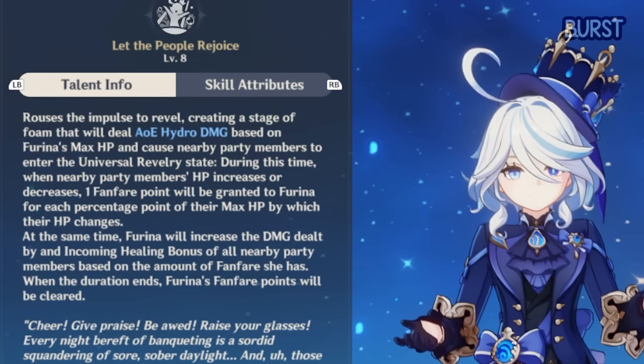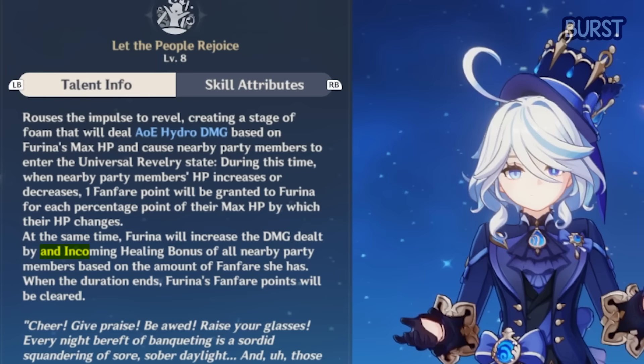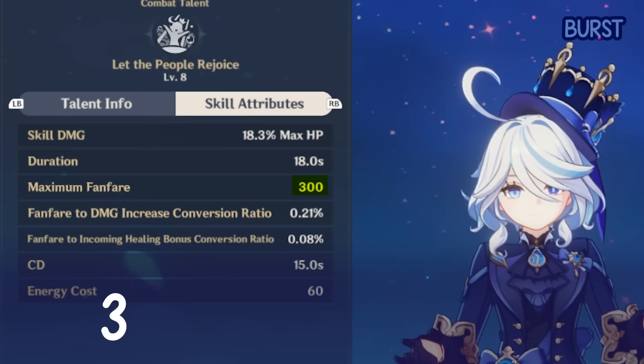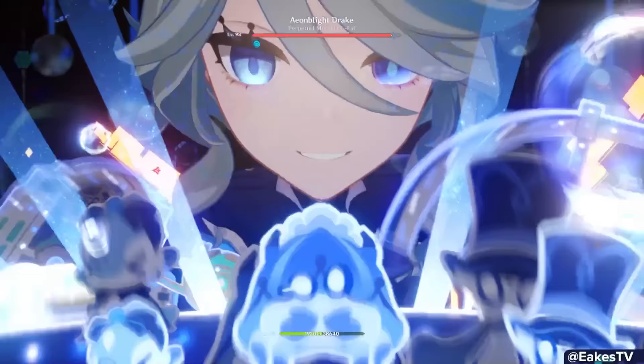What do fanfare stacks even do? For every stack, they grant a damage percent increase to the entire team and raise the incoming healing bonus of everyone on the team. At talent level 8 and 300 fanfare stacks, this is a 63% damage increase to all party members. This is damage bonus percent for the whole team — not attack percent, not Hydro damage percent — just straight-up damage bonus. The implications are insane, and we'll go into them throughout the guide. Along with Farina's skill, this is what shapes her as a character.